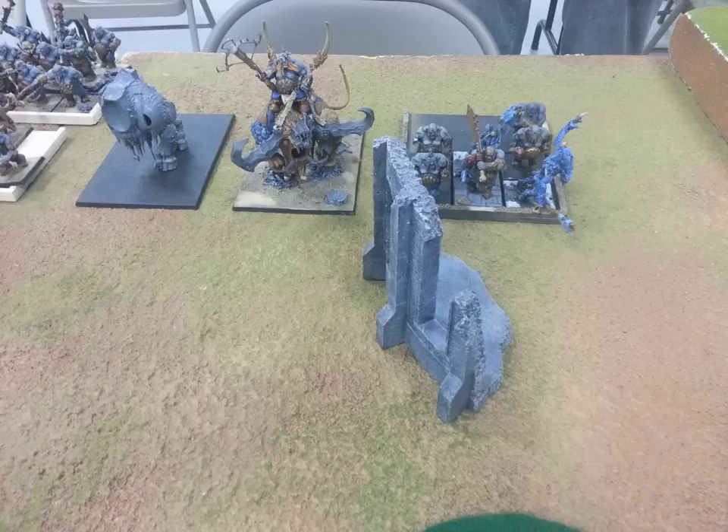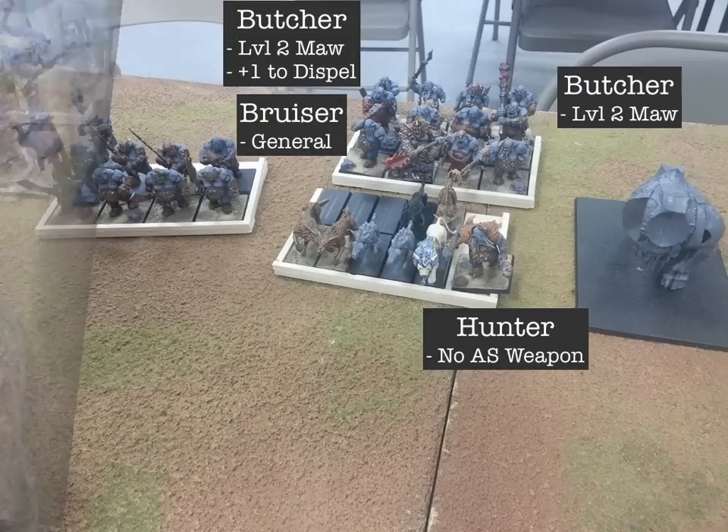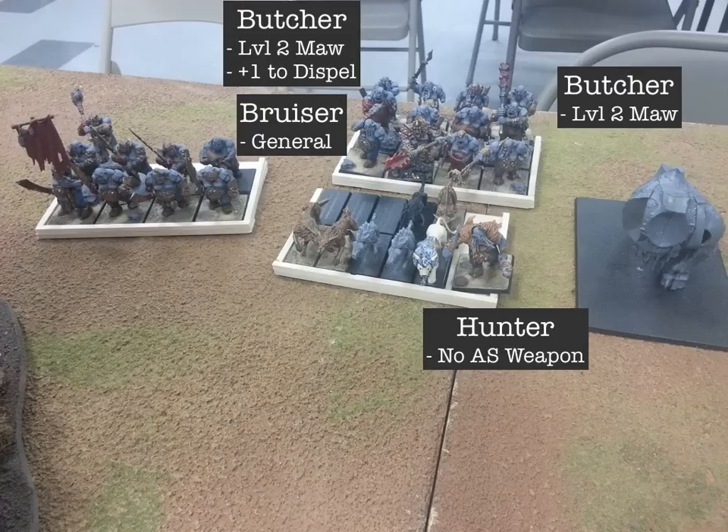Running through his list: he's got a unit of Yetis on the right, currently proxied with some bulls. He's got a Stonehorn and a Thundertusk. A Sabertusk pack with a Hunter — and I know the Hunter has a weapon that negates all armor saves. Behind the Sabertusk pack is a unit of bulls with three characters: his General, who looks like a Tyrant but is actually only a Bruiser, and two Butchers, both level two with Lore of the Great Maw — one with plus one to dispel. There's no Battle Standard Bearer, no Crown of Command. No great weapons. And then there's another unit of bulls to the left, and a Gorger. That's his list.